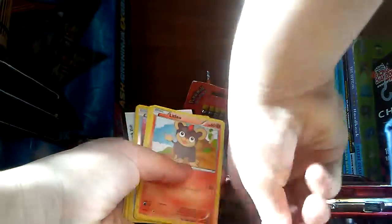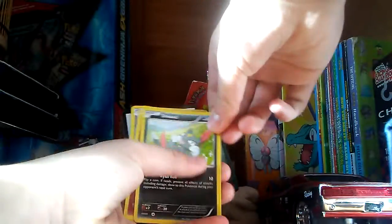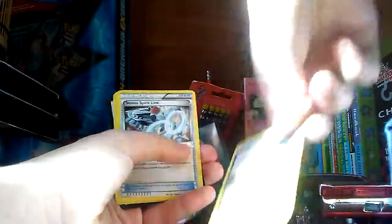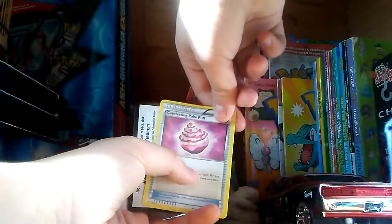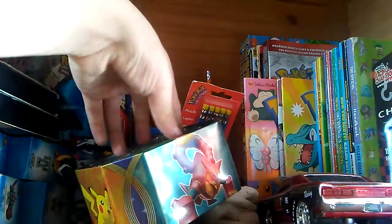Alright, first pack. So we've got Nosepass, Nidoran, Litleo, Sneasel, Meowth, Druddigon, Steel Experience Link, Fafi, and Captivating Pokepuff. Alright, that's it for that card pack. That's it for today, folks — no, I'm kidding.